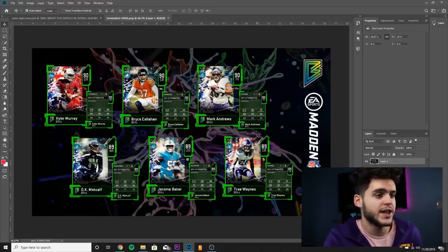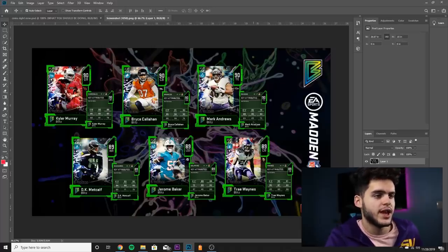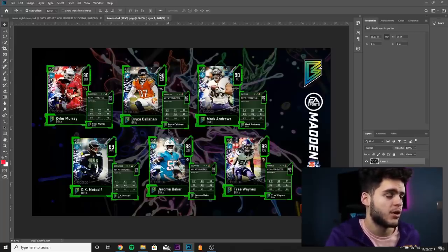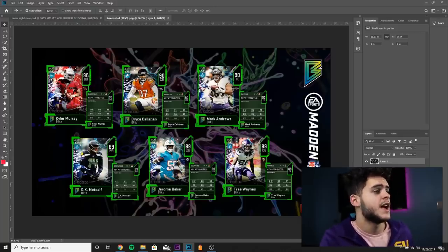Next we've got 90 overall tight end Mark Andrews at 6 foot 5: 85 speed, 79 strength, 88 catching, 85 catching in traffic, 84 spec catch, 83 short route running, 83 medium route running, 73 run blocking. The speed is really good — he's going to be just as fast as Kittle, and stats-wise competitive with Kittle minus the run blocking. Then Bryce Callahan, 90 overall cornerback for the Chicago Bears: 91 speed, 90 acceleration, 85 agility, 94 jumping, 90 play recognition, 86 man, 84 zone, 74 press. Great athleticism and jumping, solid play rack and coverage — decent card overall.